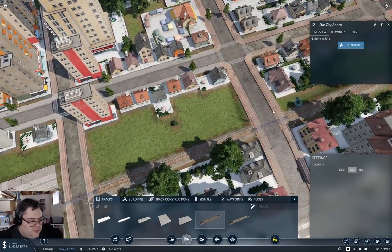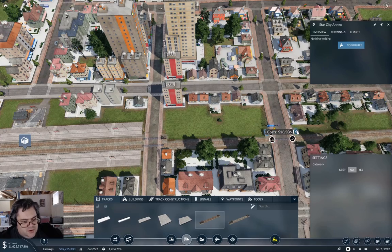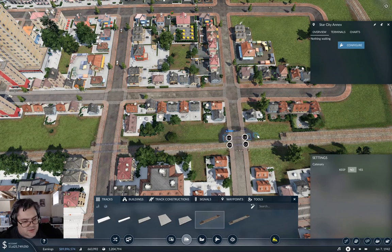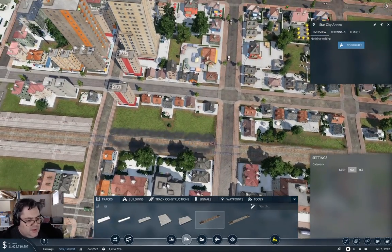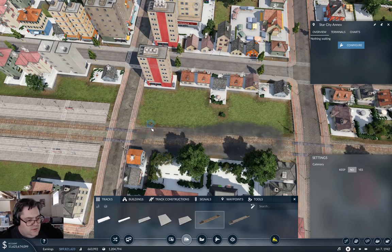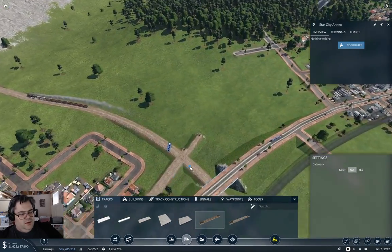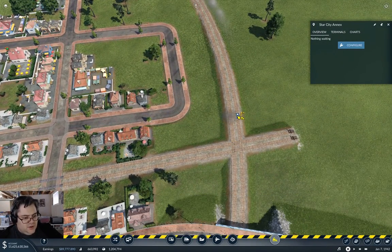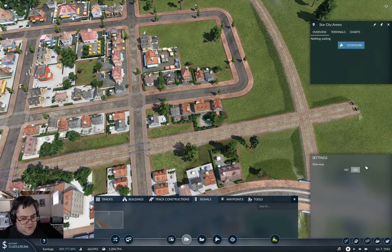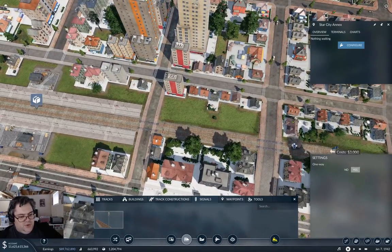Now we need to get our crossings so they're not horrible — I'll put a diamond in there. Wang that stuff together just like that — we've wanged it together. Now we should be able to fit a diamond in here. Yep, okay, now we've got a diamond crossing. Right, we can connect this. Here's how you signal one of these: you do it with a signal on the way in on all four directions, so that you don't ever end up blocking it with conflicting trains.